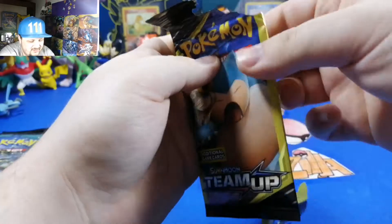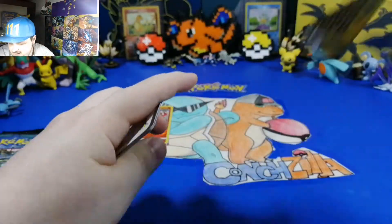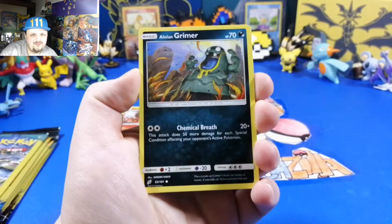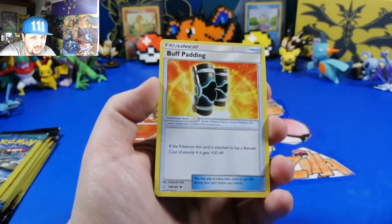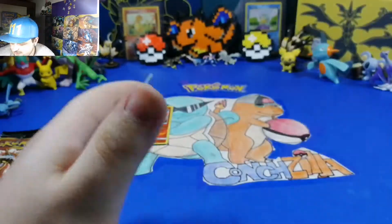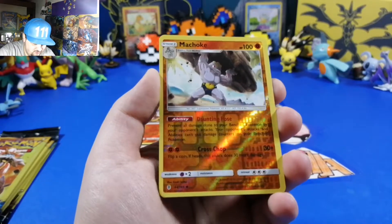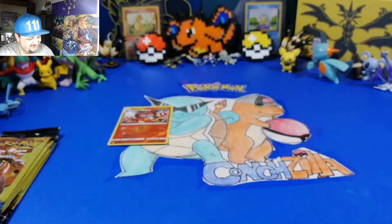These are all mixed packs so you're gonna be seeing a lot of these. Even dollar packs have trouble opening, you notice that. We have Lombre, Cosmoem, and a buff Padding - you need that buff. We got Guardians Rising, I hope we get something good out of this - getting a little dry. We have Snubbull and a reverse holo, that's cool, and an unlisted Leaf Energy.